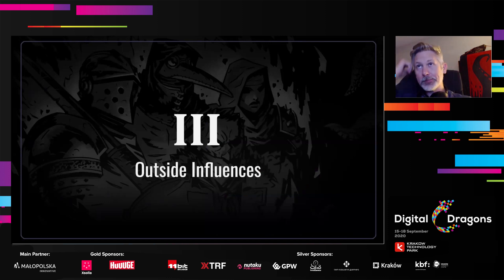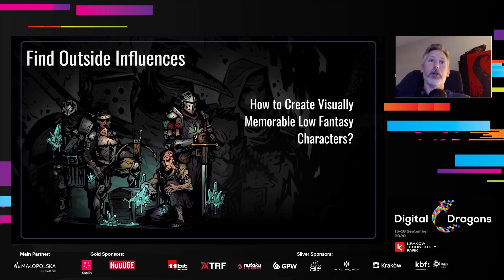Somewhat related but a little different is the idea of outside influences. Visually, if you're referencing work that's already been done in the same vein you're working, you can very quickly get creative stagnation and end up with derivative concepts and character designs. If you are only concerning yourself with work done in the space you're working, I think it's too much of a limitation. In Darkest Dungeon, the big challenge was: how do I come up with interesting and visually memorable low-fantasy characters? Because low fantasy is just muddy, miserable people in beat-up armor — a homogenous group of miserable, muddy people where nothing stands out.